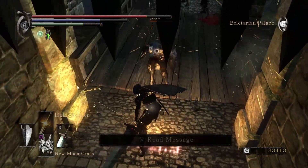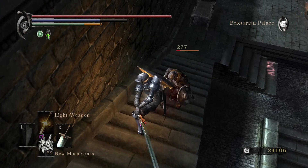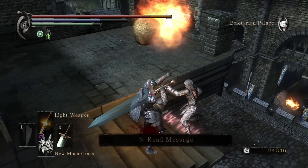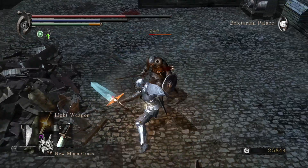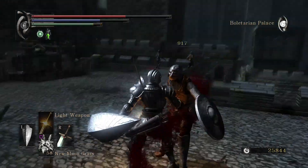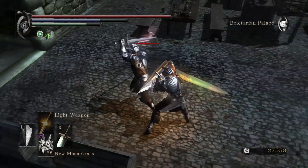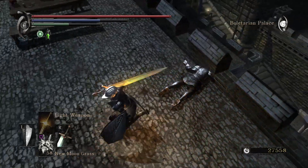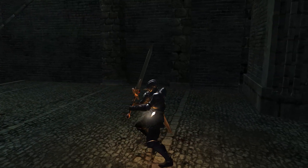The Moonlight Greatsword weighs only 2 units — lighter than many straight swords. It can also block 80% of magic damage, making it super unique even across the whole souls series. Its downsides are that it cannot be buffed and is upgraded using the stupendously rare Colorless Demon Souls.